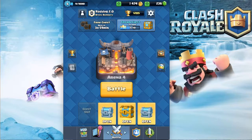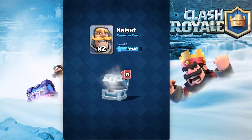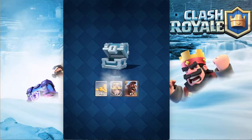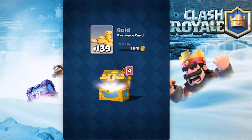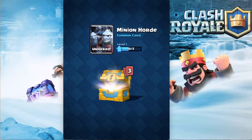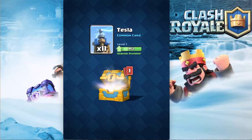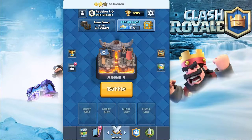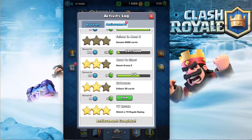We got the Barb Hut — no use for that. Gold, Cannon, Archers, Knight — no use for any of those except maybe the Archers eventually. We got another Hog, so that'll upgrade to level two. Then we got the Gold Chest: some pretty good gold, Minion Horde (only one but I'll take it), Cannon, Tesla, and Musketeer. We need one more Musketeer to upgrade it.